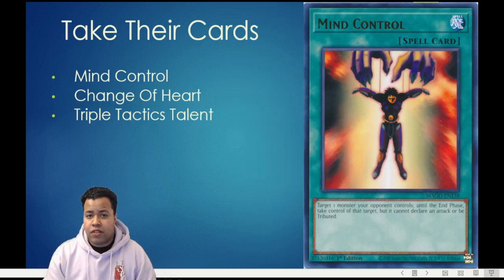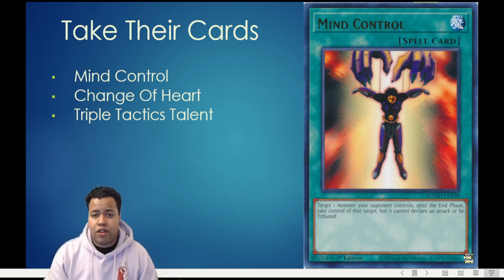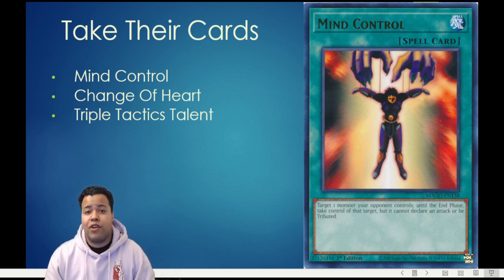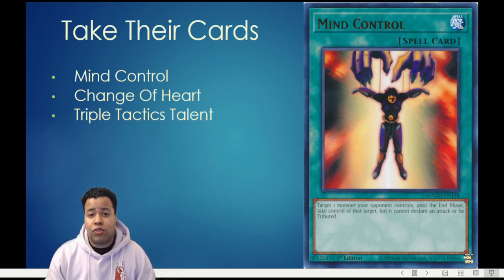For those that don't know, the basic Kash Tira strategy ends on Arise Heart with a Shangri-Ira locking down multiple zones — whether it be your spells and traps or your monster zones — and they've usually taken a card or two out of your extra deck thanks to Number 89 Mindhacker as well as Kash Tira Unicorn. That is very frustrating to deal with. However, one of the interesting things is that there's a glaring weakness: Shangri-Ira can only lock your zones if it's still in your opponent's control. If you take control of that Shangri-Ira, then your zones are unlocked.